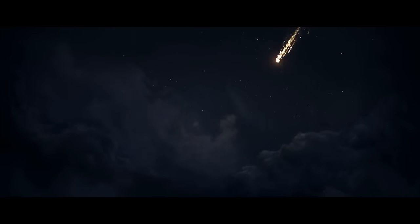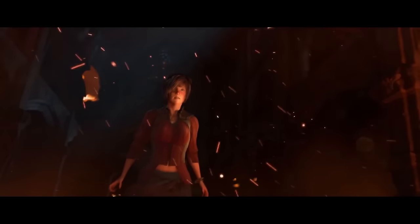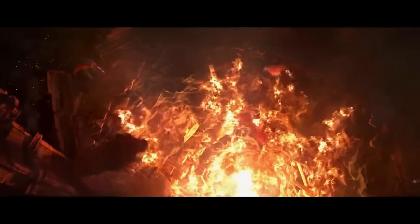So Tyrael forsook his immortality, stripped off his wings, and became a mortal angel — not a human, since he has no demonic essence, but a mortal angel. Something that never existed before and has not existed since. He fell from Heaven down to Sanctuary, accelerating to meteorite levels of velocity and appearing as a falling star to the people of Sanctuary. As he fell, his sword Eldruin broke into three pieces and scattered throughout the lands. Since Tyrael and Eldruin are inherently interconnected, as the sword broke, so too did Tyrael's memories — he became amnesiac, forgetting who he was or even what his powers were. He smashed down into the old Tristram Cathedral, and unfortunately Cain and Leah were studying there, causing the dead to rise around New Tristram.